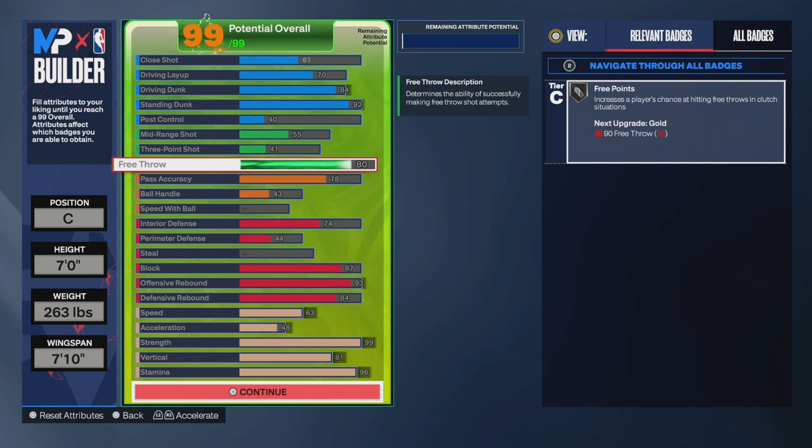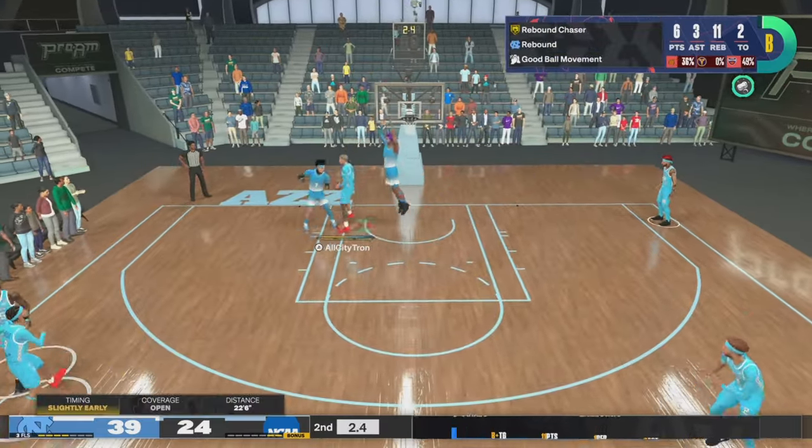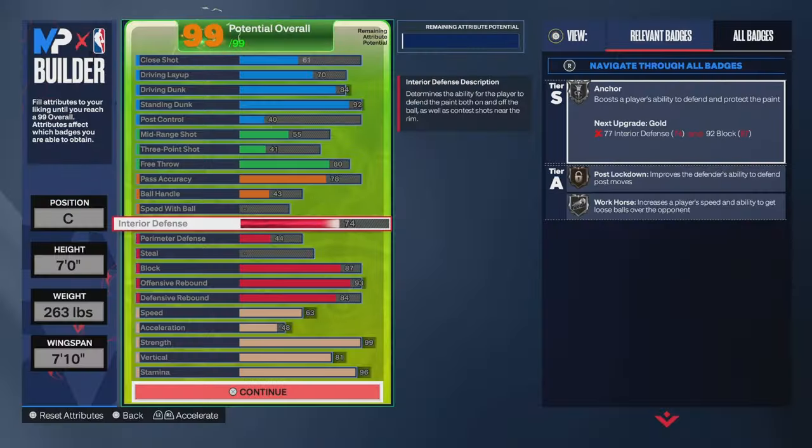We went with an 80 free throw for all my people that like to play rec and pro-am, so you're not a liability whenever you get fouled and can knock down both free throws. The 78 pass accuracy is perfect — we are not Patrick Mahomes. We're not trying to grab a rebound and throw the ball 95 feet down the court. Our job is to grab the defensive rebound and give it to our point guard, or on offense grab the offensive rebound and do an icon pass to an open teammate. The speed at which the ball gets out of your hands is perfect with 78.